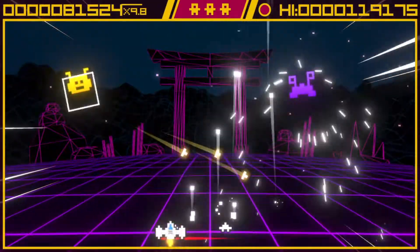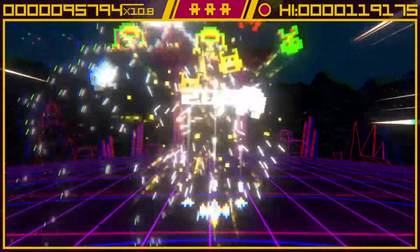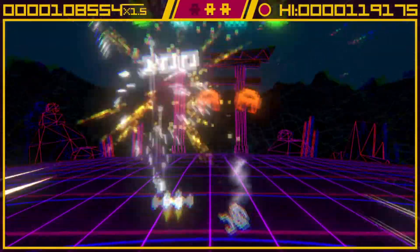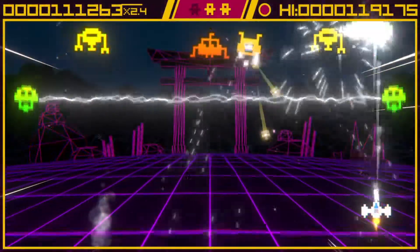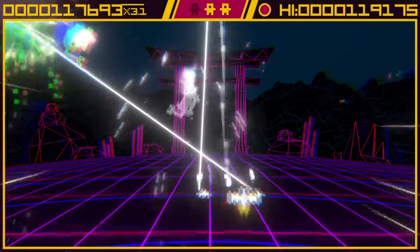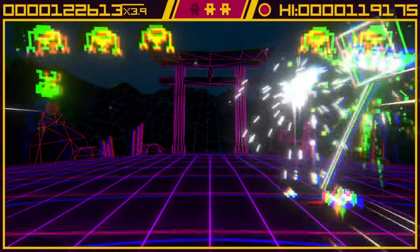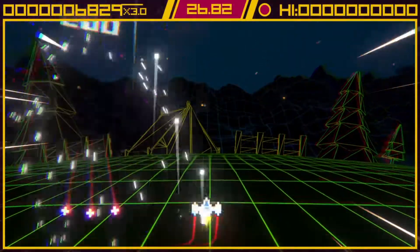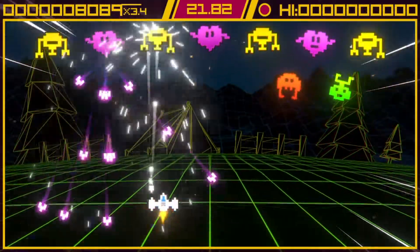New for this version are a few different modes to play. Instead of just having your normal mode where you're battling against enemies through different levels, you've also got five arcade modes. One lets you play for 90 seconds to see what your high score is, one has a constant countdown clock which replenishes after each wave, kind of like a time attack mode. You've also got the classic three lives mode, and a hardcore one-hit death mode where all the enemies are bigger, chunkier, beefier, and require more hits to kill.